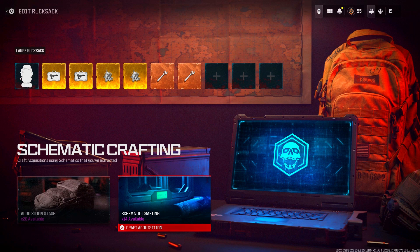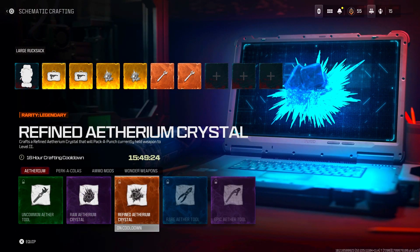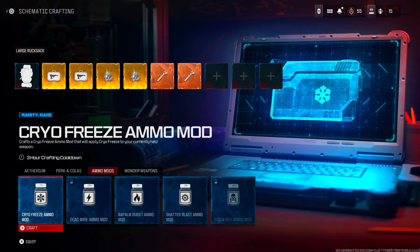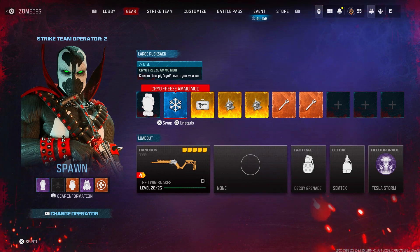Now go back into the schematic crafting. Let's say I want to get rid of an item — my animal mods. Go in here and let's say I want to get rid of my Cryo Freeze, and if I just craft right here it's going to switch out my ray gun weapon case.